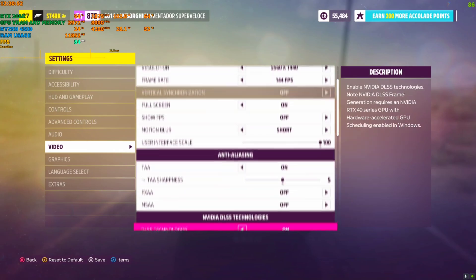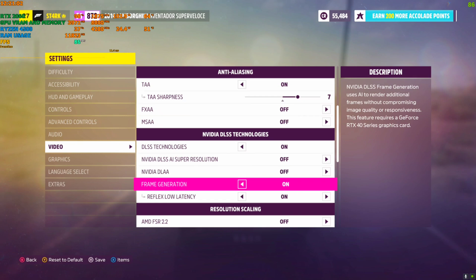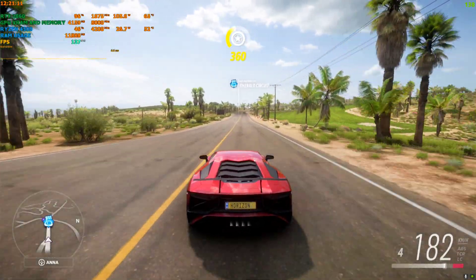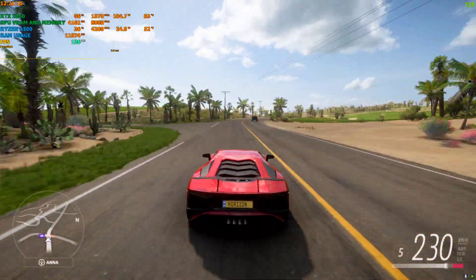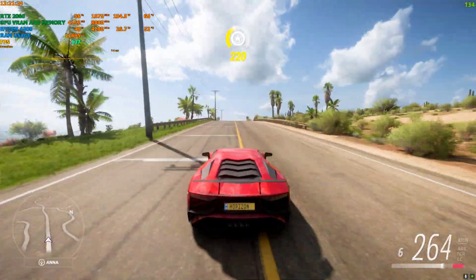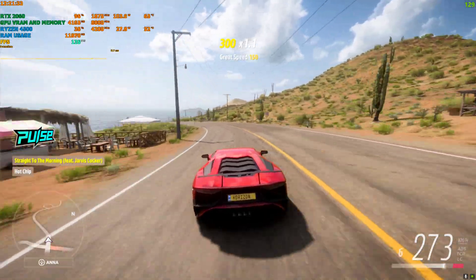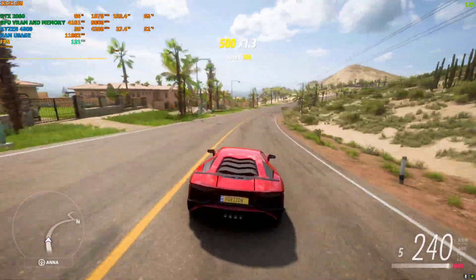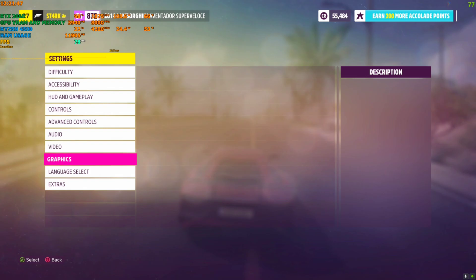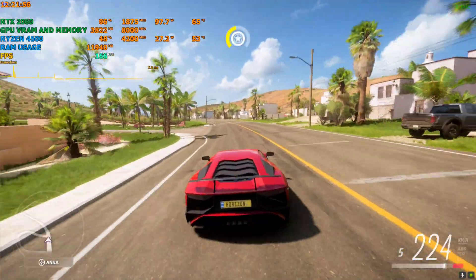You can also use TAA or FXAA. TAA gives the best quality with a little bit of sharpness added, so I'll add a little sharpness with TAA on. Turn on DLSS technologies, do not use the super resolution — just enable frame generation and save it. TAA gives superior quality and superior FPS. FSR has a little bit of car shadow flickering, but TAA is 100% stable, so use TAA.